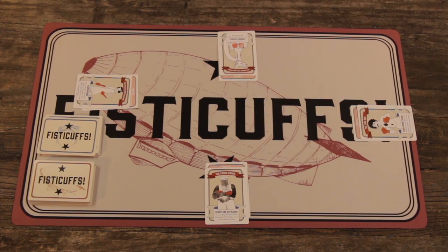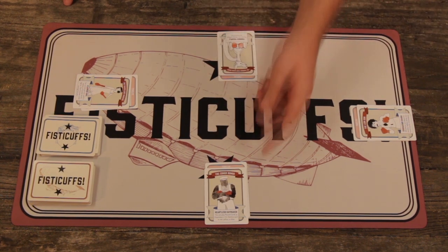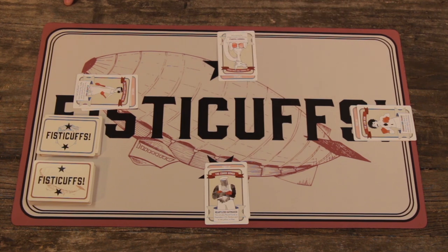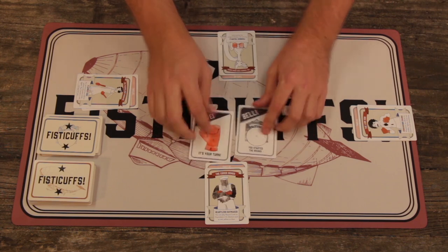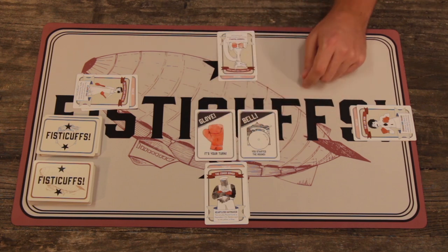After the cards have been dealt to everyone, we decide who gets to go first with the best battle cry. I'm sure the Congo Bongo would win with a little gorilla roar and a beat of his chest. The fighter who wins that gets to go first — they get the bell, which signifies that they started the round, and the glove, which signifies it's the beginning of their turn.